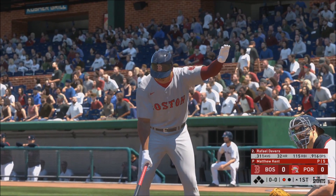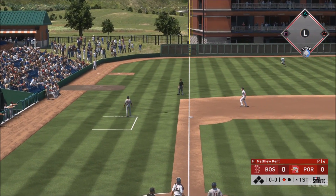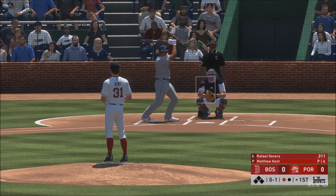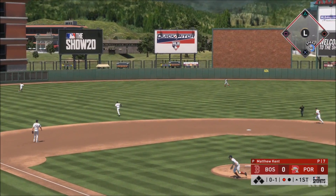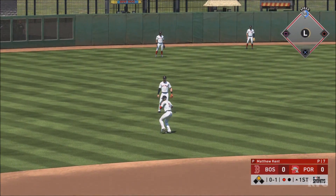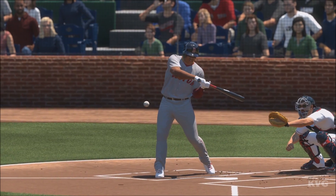Rafael Devers is the next to bat. First offering on its way — swing and he pops him up, but this will land untouched. Wind up and the 0-1. Fly ball heading for the alley and that'll get down out there for extra bases. He'll pull into second with one away. This is the type of production they were expecting from him when he came to the majors a couple of years back. He looks really at ease at the plate and that relaxed swing is getting some really good results.